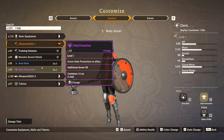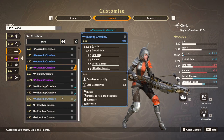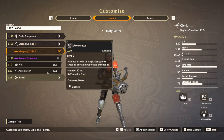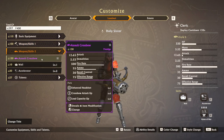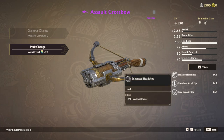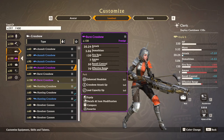I gave her an assault crossbow because I don't have another hunting crossbow — a bit sad about that — but it actually works much better on her because she's supposed to be a mage killer. Switch to your first weapon, put down an area heal, then switch to your ranged weapon. With the assault crossbow you can kill the pesky mages. Load capacity on the assault crossbow for the cleric if you can — I have damage up level 2 and capacity level 3 for 75% more ammo.